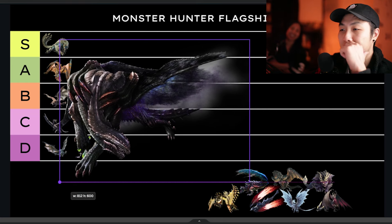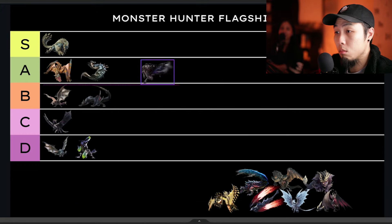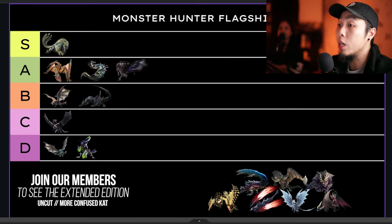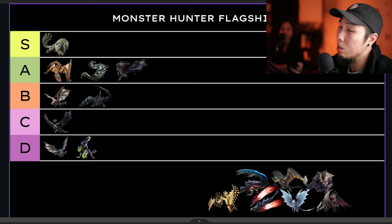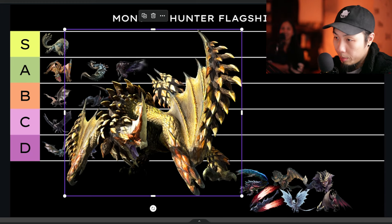Gore Magala — my baby! I love him. The emo kid in me screams for him — My Chemical Romance days. He actually goes in A, and the reason is I like Shagaru Magala much more. The reason I like the Magala line is because of the whole lore aspect, not just Gore himself. His hunt is okay. What I like is when everything turns black and purple as it gets dark. But Shagaru's music and design stand out way more.